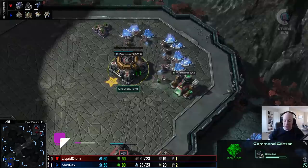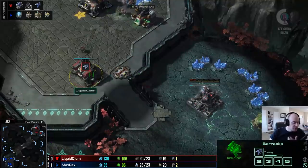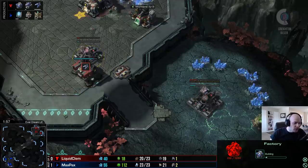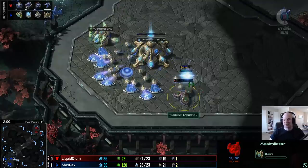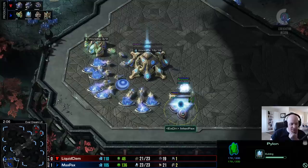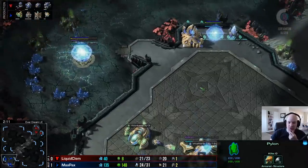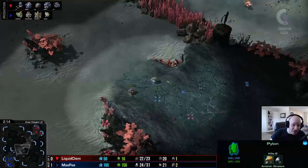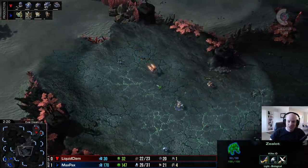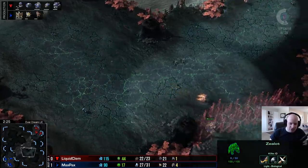Game two - command center into orbital command on the way. It looks like a straight reaper expand for Clem, with a factory on the high ground. Very standard play on both sides. After a wacky game one, Max Pax is of course a player known for his creativity and ingenuity - he has a build named after him, the max pax build, which is the forward gateway that slows down the Terran player's command center construction.